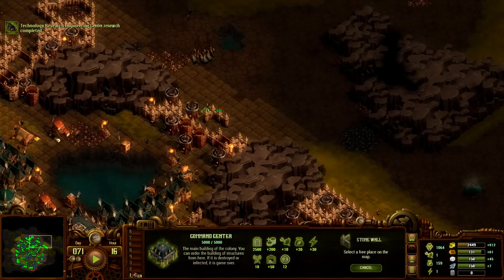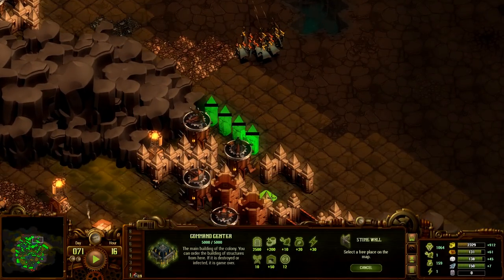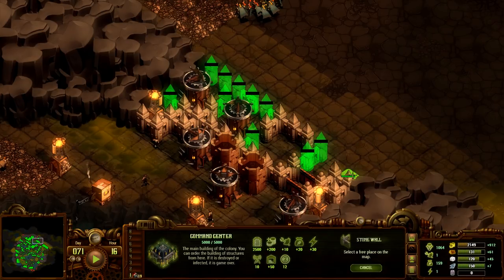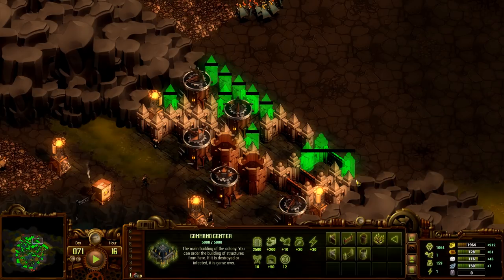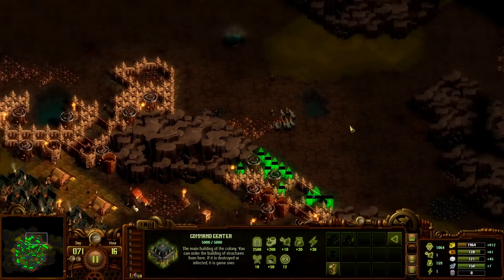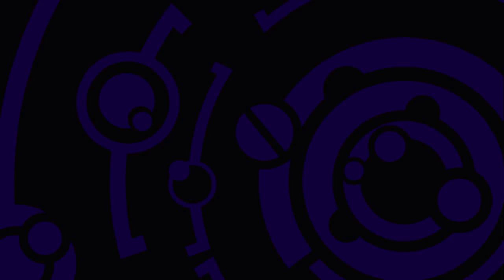So we want to do defenses. I'll just get another stone gate there — not quite as durable, but that's okay. That'll help.